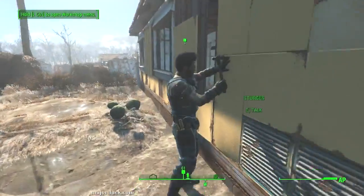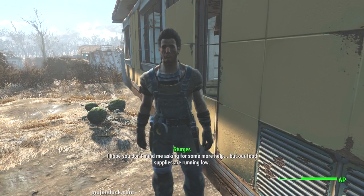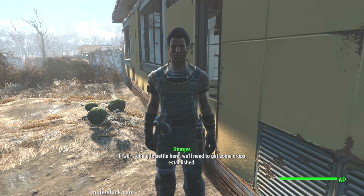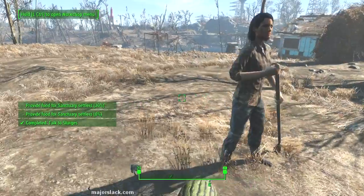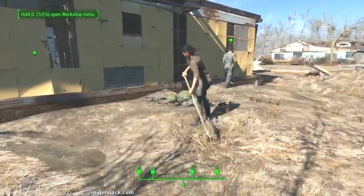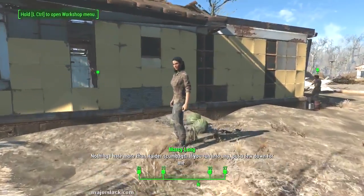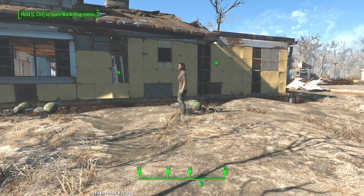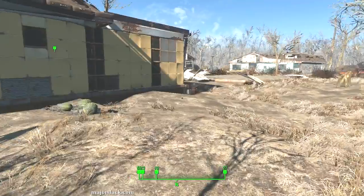Let's go back to Sturgis and tell him the good news. Our food supplies are running low — if we're going to settle here we'll need to get some crops established. I'll start planting right away. Now here's the deal — I spent a lot of time researching settlements today. We have five people here: Marcy Long, June Long, Sturgis, Mama Murphy, and Preston Garvey.